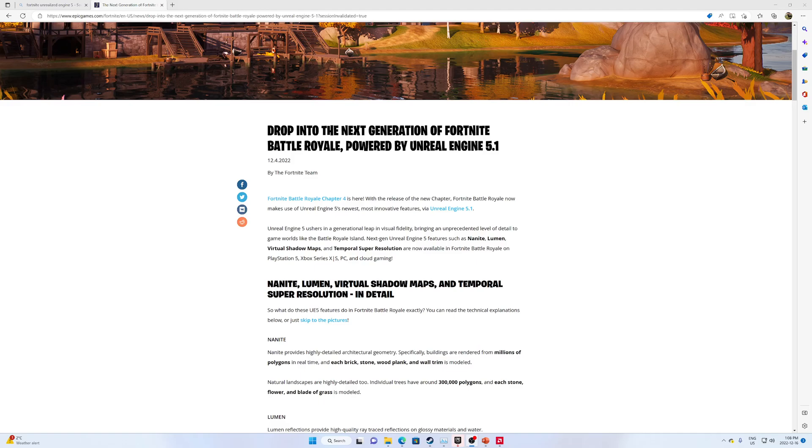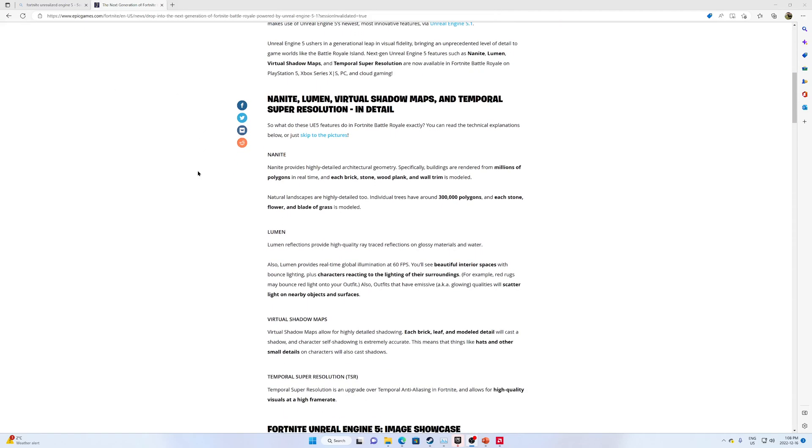With this upgrade, there are several new features, or settings, that came along with it. There's Nanite, which increases the detail of pretty much everything — trees, buildings, all that stuff. We have Lumen, which adds better reflection and interior illumination, and we have virtual shadows. We're going to take a look at some side-by-side images of the different settings going from Nanite on, Nanite off, to medium, high, epic, off, medium, high, epic settings for Lumen and virtual shadow maps.